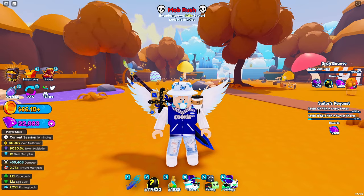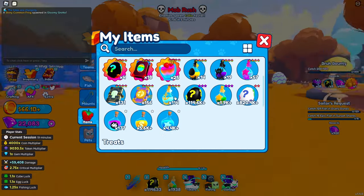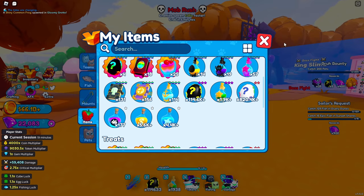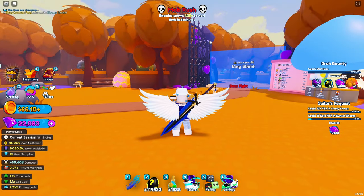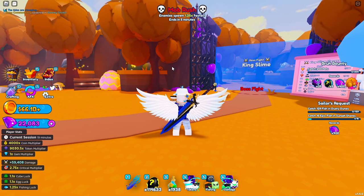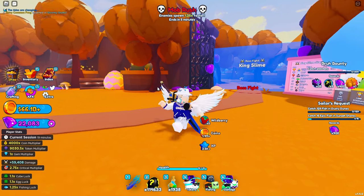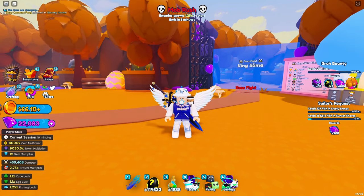Every three bosses you defeat you get about a thousand eggs, which isn't a lot, but if you have respawn tomes or consistently fight the King Slime it does respawn quickly — only 20 minutes. So every hour you're getting about 750 eggs, which means over 10,000 eggs within a day. It's not a huge amount but it is meaningful.